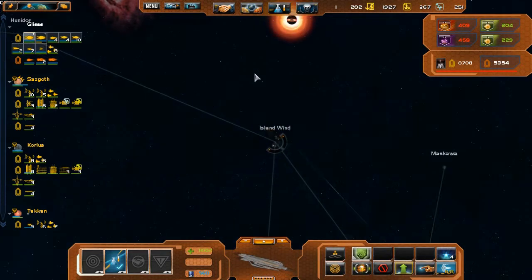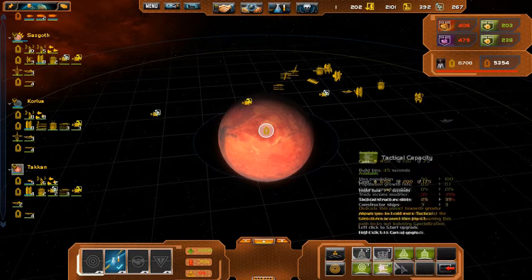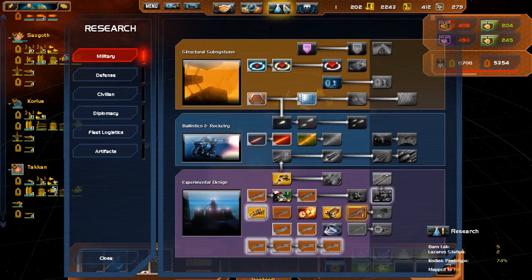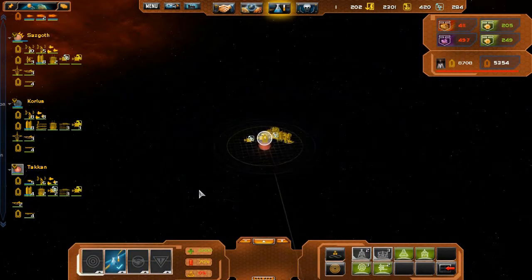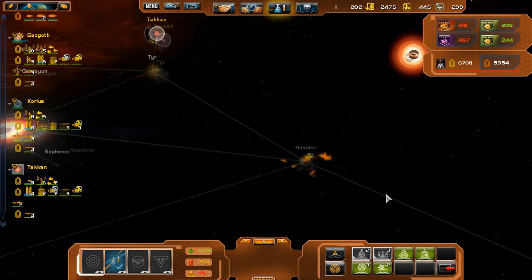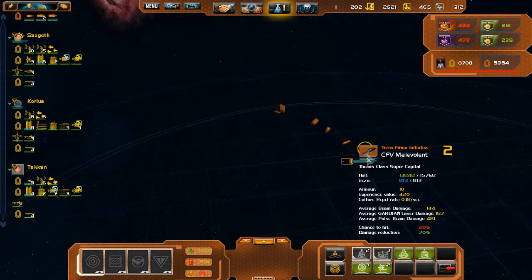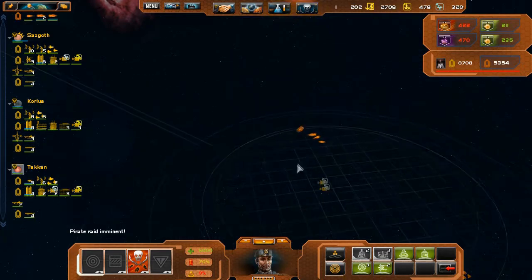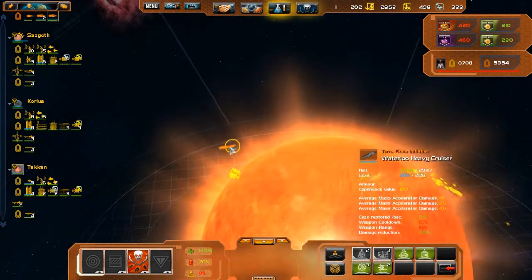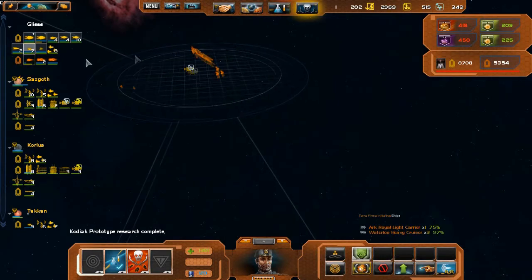We can move up to Island Wind as soon as this Dreadnought is gone — actually let's do it now, see if we can trick them. Cause Tacken is still pretty far. That's our last upgrade for that. The Waterloo cruisers — we're gonna destroy this Vindi fleet right here.